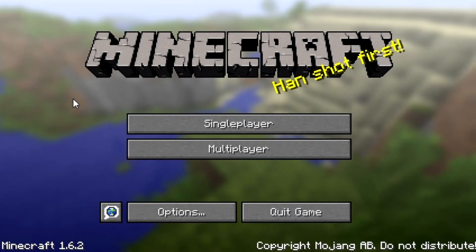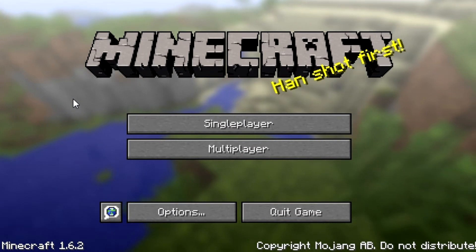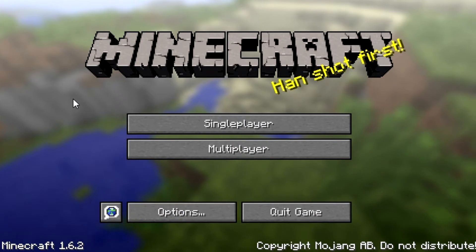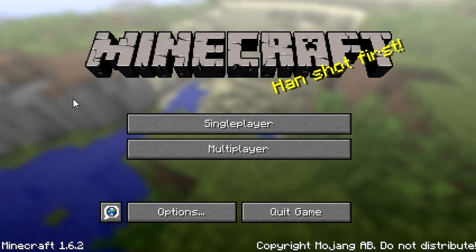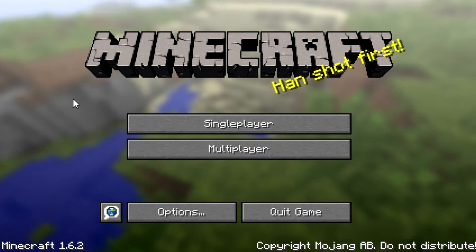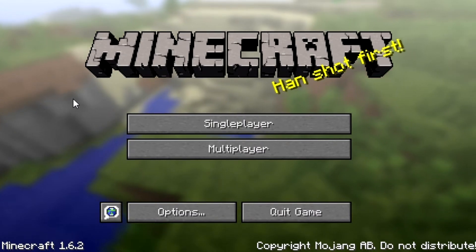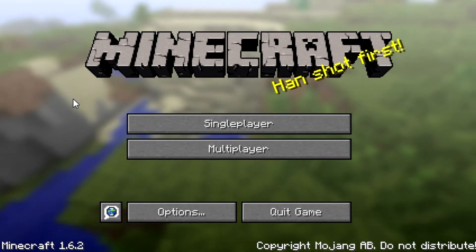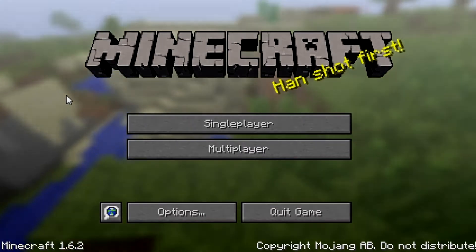Hello everyone, my name is PythonGB and recently I bought myself a new graphics card, the GeForce GTX 660. It's the 3GB EVGA version and I thought I'd do similar tests to what I did with my 550 Ti, which is basically testing the card in a variety of games at various settings, just so you guys can see what kind of performance you can expect. The first game I'll be testing is Minecraft, so without further ado, let's get straight into this.